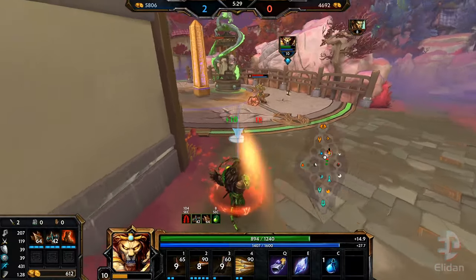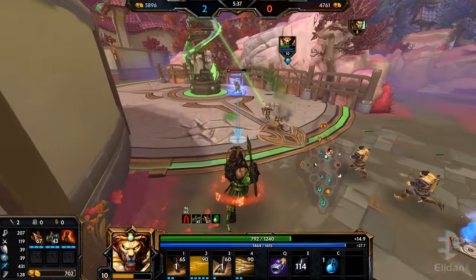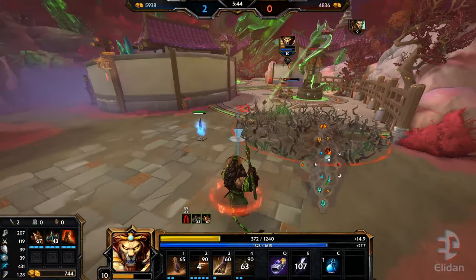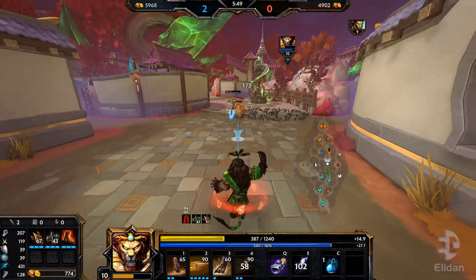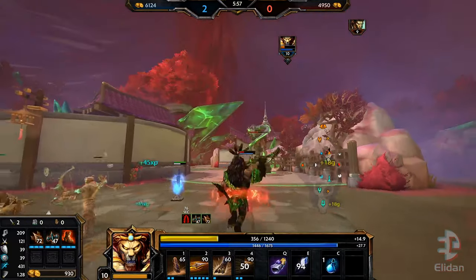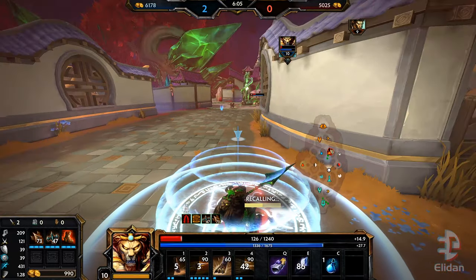We did some damage - holy shit, we actually did a lot of damage. Just two autos, we almost out-traded him there. I was really hoping that the stun would land - if it did that would have been a kill. But it's fine. Unfortunately we don't have lifesteal here and we're out of pots, so this tower is gonna hold for a little bit longer. Really wanted to block this with the pillar but my timing was off. Let's just back here.